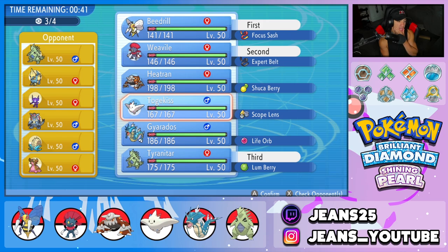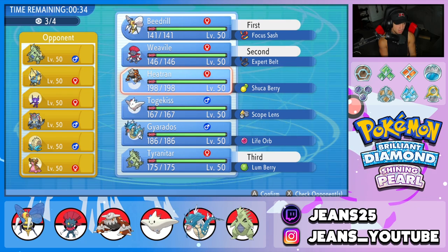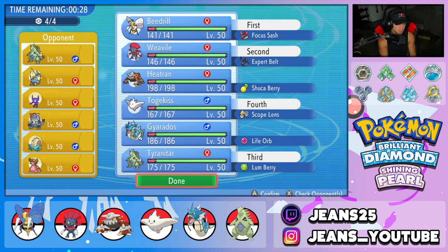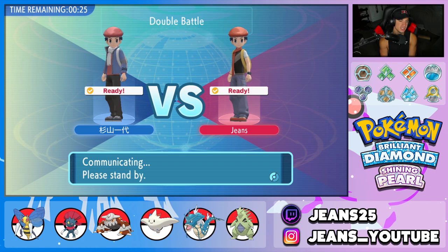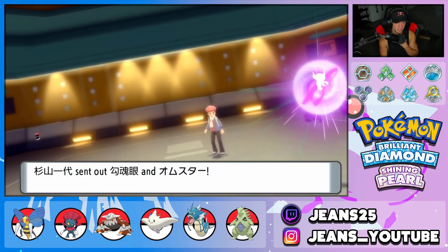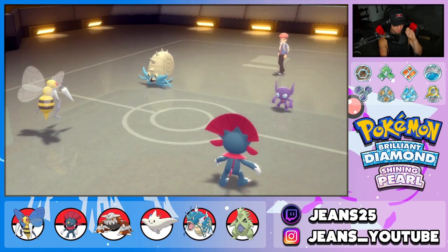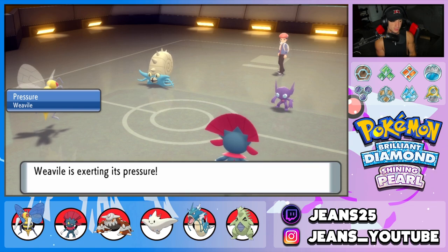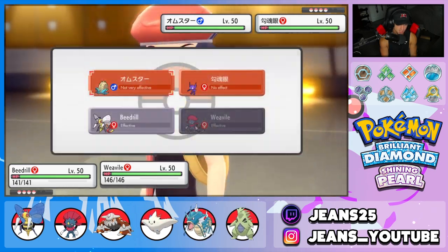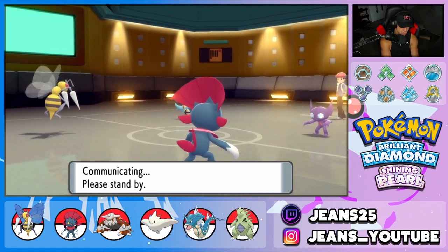Considering Heatran as a lead since it does a lot of work here, but ultimately going Togekiss in the back instead. He leads Sableye and Omastar. Going for Swords Dance with Beedrill and Fake Out with Weavile — same play as last battle. Sableye might use Fake Out too, but we'll see. Nice lead for us, really like the Beedrill and Weavile combo.